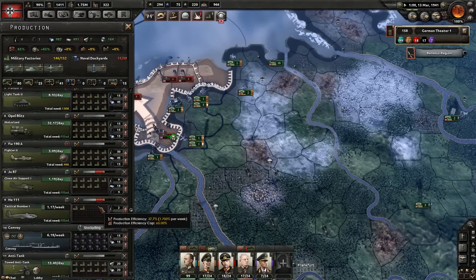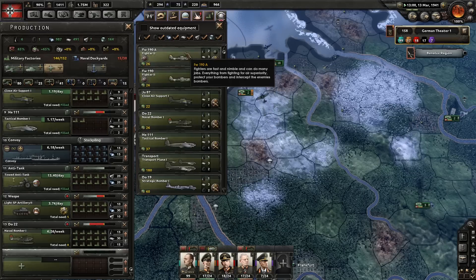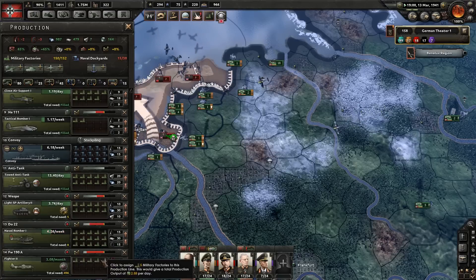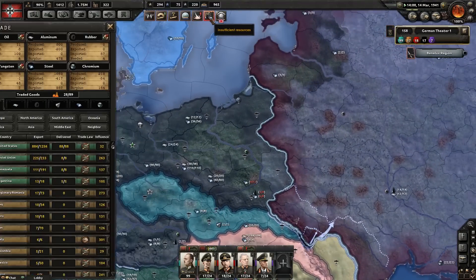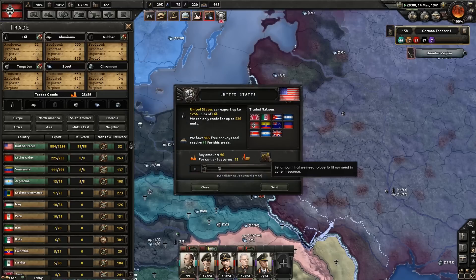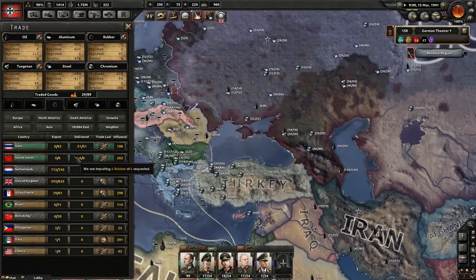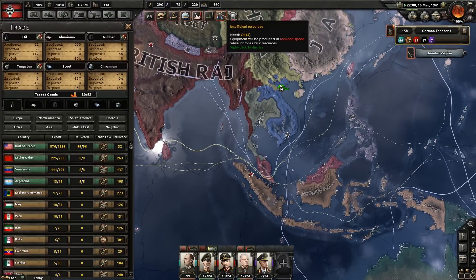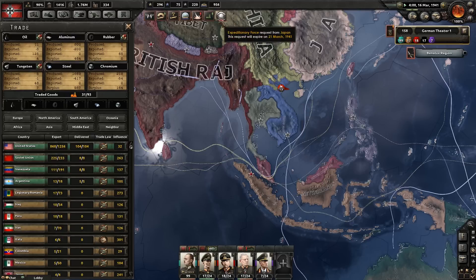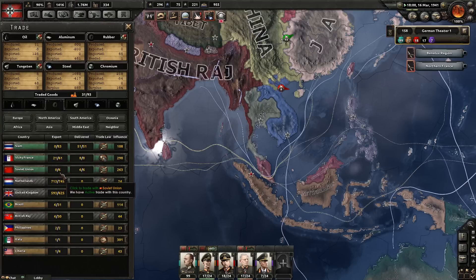And now we can respond to that - who's laughing now? Probably the teacher. I need to produce even more fighters - with five factories they only produce 3.11 per month, which is ludicrous. America still wants to sell me oil and I'll happily accept. I've maxed out trade with Siam and Soviet Union. Vichy France still wants to give me some resources - but now I need even more oil. I just got done with oil - what the hell?